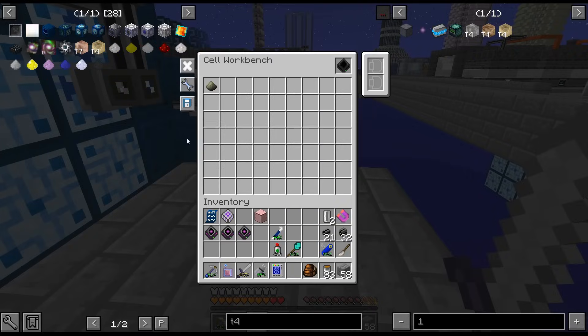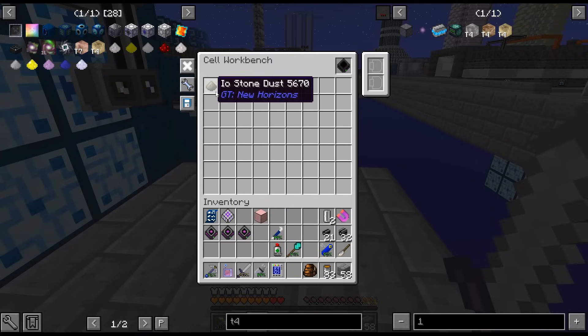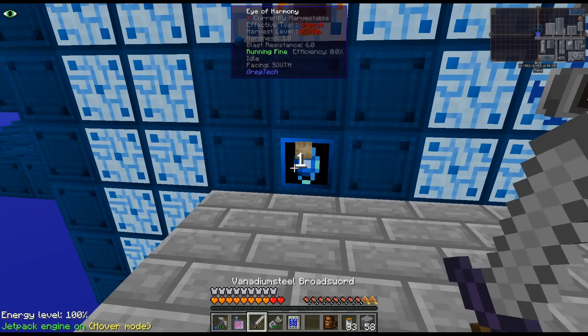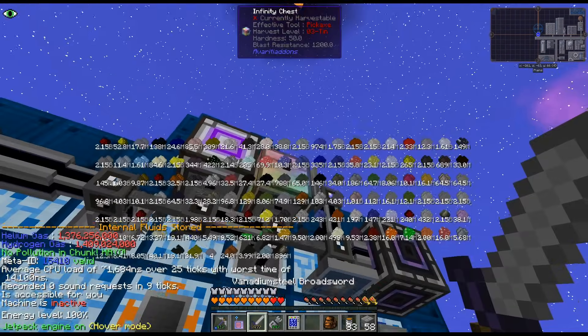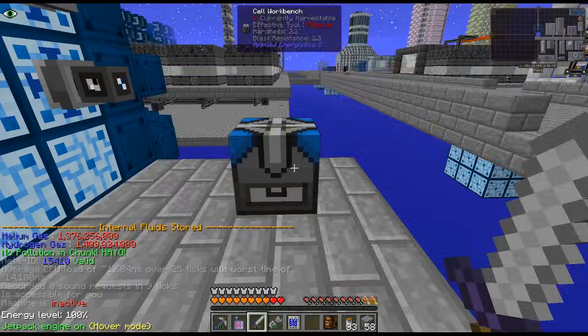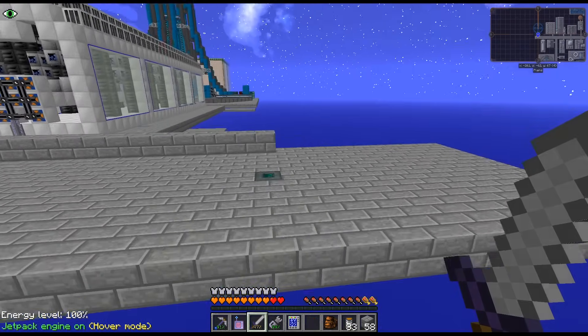And then I will make disk drives for all of those. Is that what I want to do first, or should I do the void first? Maybe I should turn that off while I'm doing this, so it's not continuing to run and fill up this chest with even more stuff in that output hatch.